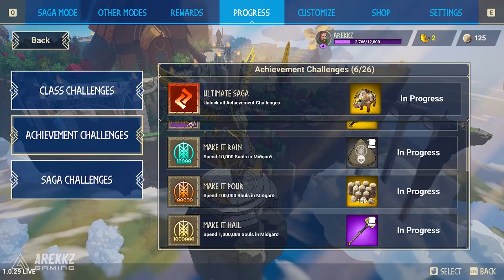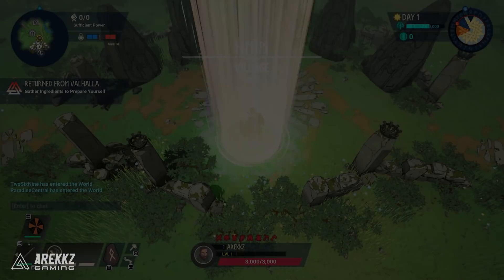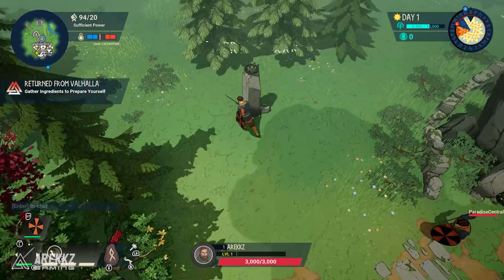Additionally, if you crafted an item you will have completed the common crafter challenge. In the challenge tab you'll see things you can complete, and this one gives you a village starter kit — meaning you begin the game with a basic set of armor, a weapon, and a shield. So you can start without having to spend the first five to ten minutes gearing up, which in the long run can really help you out.